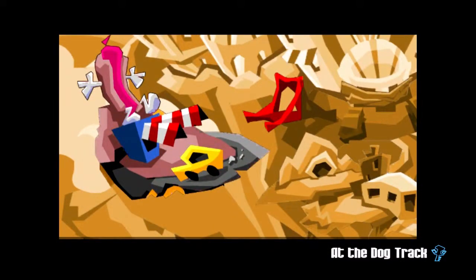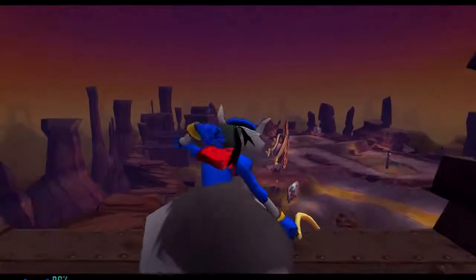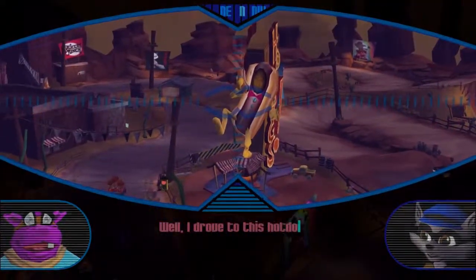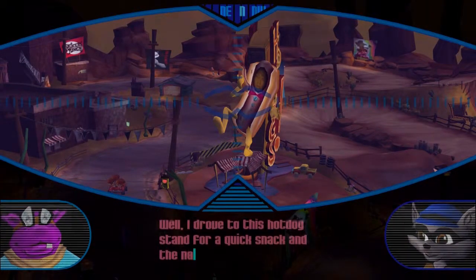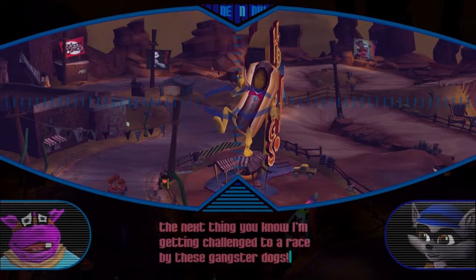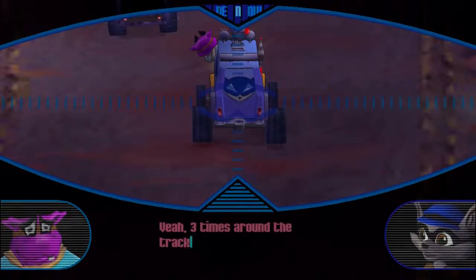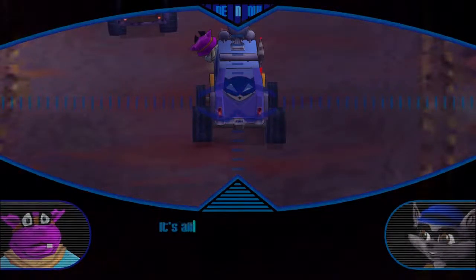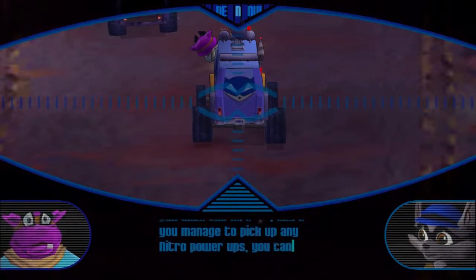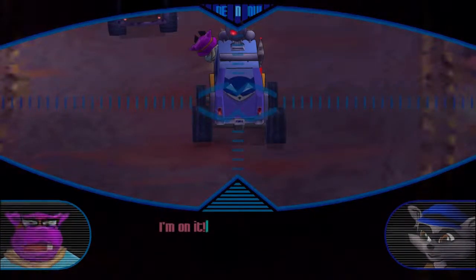At the Dog Track. And the next thing you know, I'm getting challenged to a race by these gangster dogs. Is there a key in it for the winner? Yeah. Three times around the track for a key. Drive the van with the left analog stick, and if you manage to pick up any nitro power-ups, you can get a boost by pressing the square button. Go get them. I'm on it.